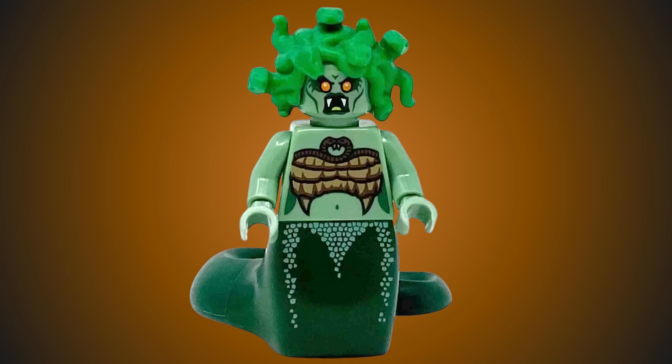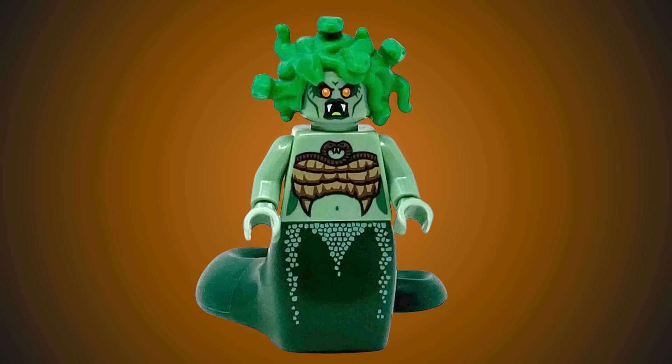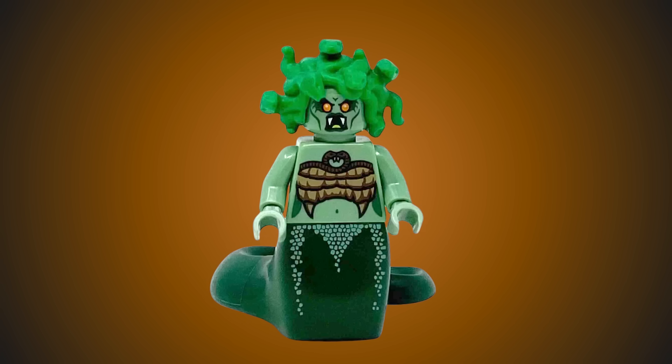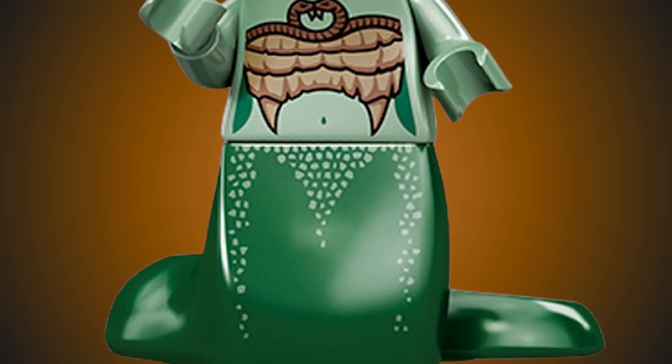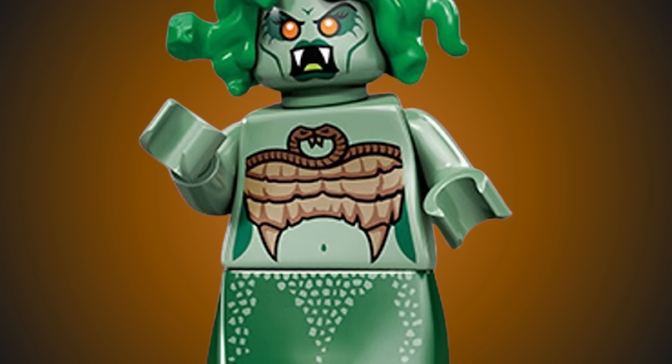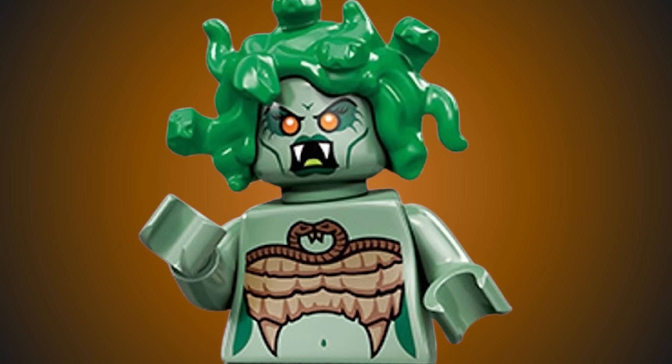I wouldn't recommend looking at our next figure because it might turn you to stone. Medusa came in series 10 and has a snake tail first seen in Ninjago and hair that is made out of snakes. Medusa is a prominent figure in Greek and Roman mythology, known as one of the three Gorgon sisters with snakes for hair and a gaze that could turn people into stone.